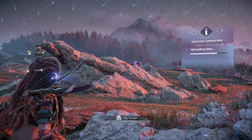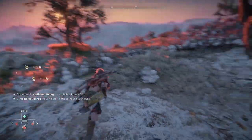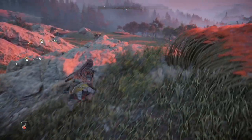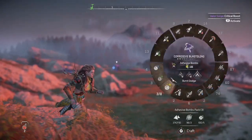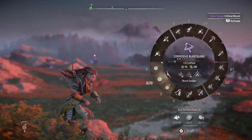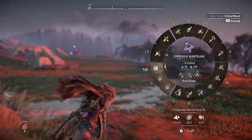There's a ravager over there just chillin'. I probably need some ravager parts to be able to get the override for the ravager, I think. These lance horns might cause a problem, but come on. Just craft some stuff up real quick.